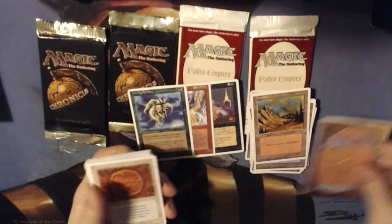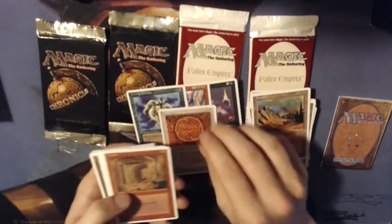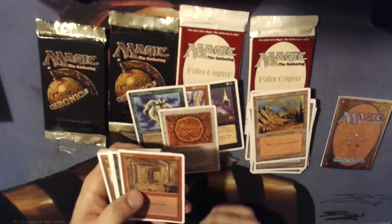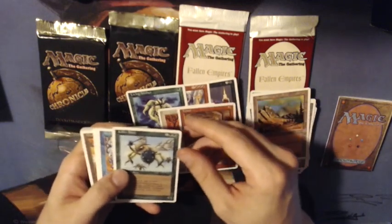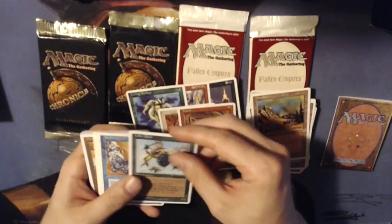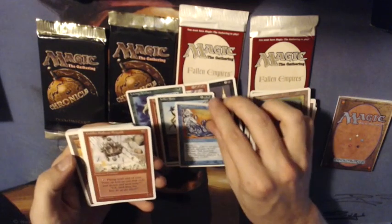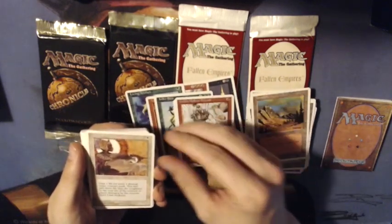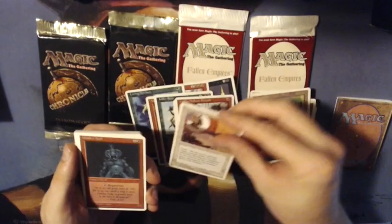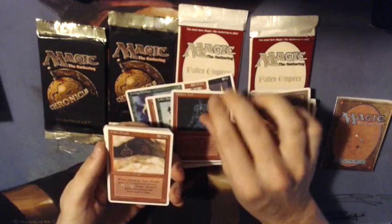There's the rulebook. I can already see that first uncommon — that's Red Ward, an enchant creature giving protection from red. Here we have a Tunnel to destroy a wall, which can actually be useful in this sealed event since I do expect to see some walls. It says 'bury,' so the wall cannot regenerate. And look at this — Killer Bees and Air Elemental! Both are fantastic pulls and I'm definitely going to use these in my sealed deck. There's also a Goblin Balloon Brigade — not too bad. Spirit Link can take care of a creature, and there's the Uth and Troll. So far the uncommons are not too bad.